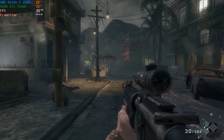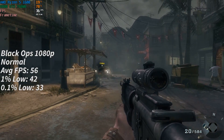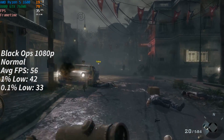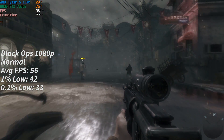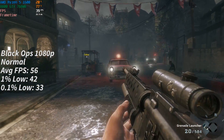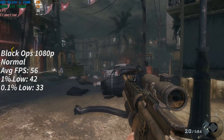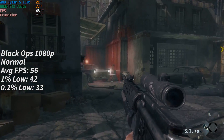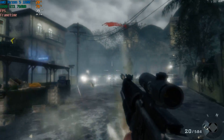Next up I jumped into the original Call of Duty Black Ops, one of the best in the series in my opinion. Again we were able to leave things at 1080p Full HD, and I was even able to turn the settings up to normal to achieve a pretty close to 60 frames per second average. The 1% lows of 42 and the 0.1% low of 33 again indicate there really wasn't much stutter. So far so good, and I was seeing a lot less hiccups than I was expecting with this old 768MB card.